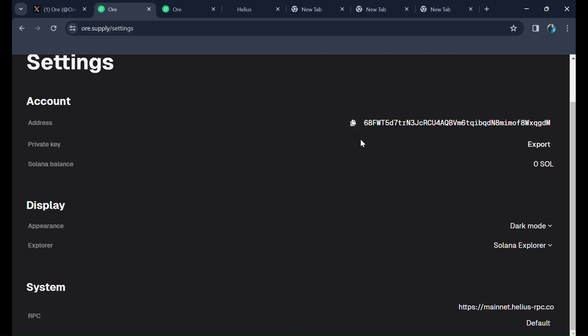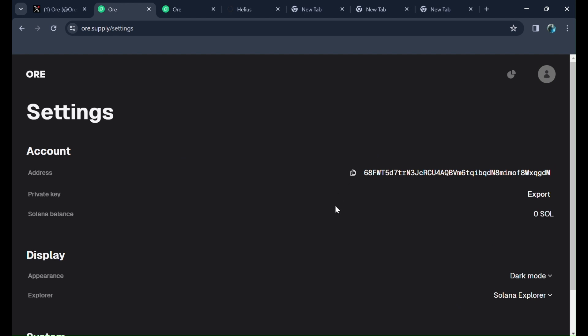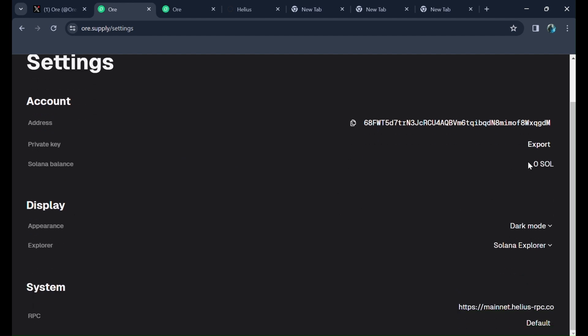After that, copy this address and send some SOL here — at least 0.02 or 0.03. I recommend 0.04, so send 0.04 SOL here. After sending from your Phantom or Solflare wallet, you will not be able to see the SOL balance here because you need to change the RPC.